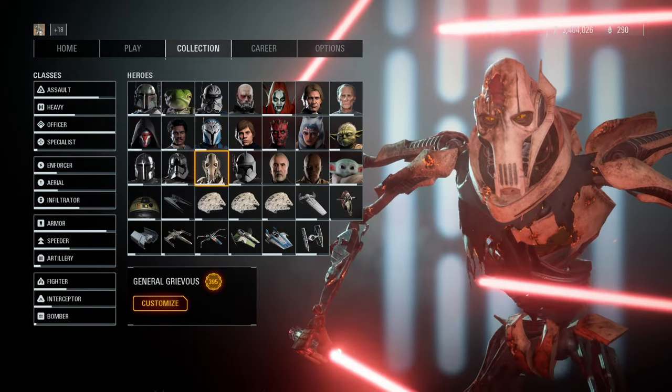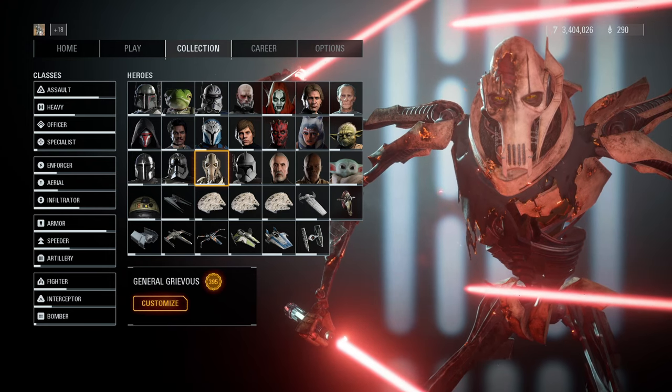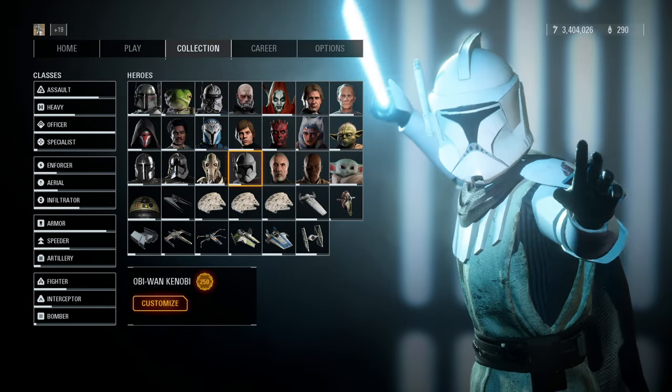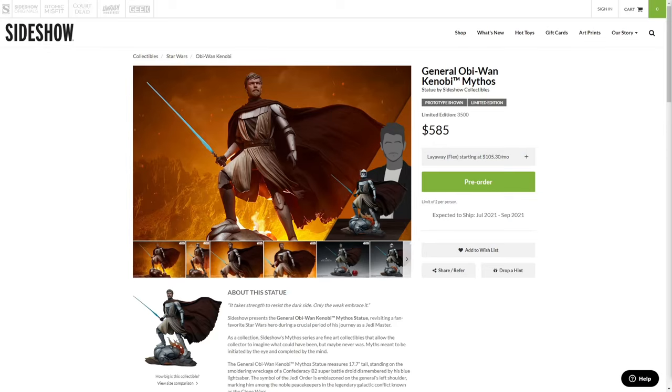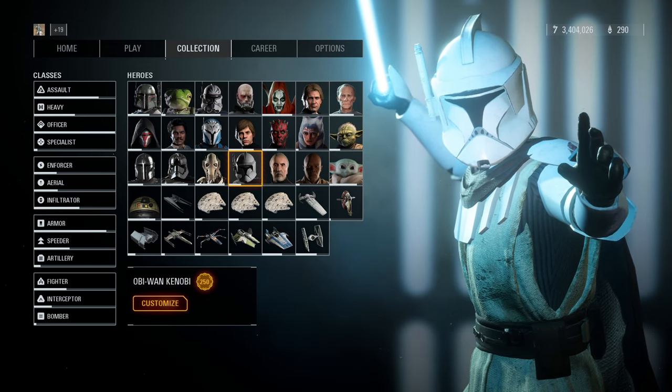The only thing I've done to Grievous is give him red lightsabers, which seems appropriate since it's canon now that lightsabers can either be corrupted or cleansed by the wielder. Mythic Kenobi is a strong contender for my most favorite skin. It's based on a Mythos statue that sells for well over $500. I'd love to have one someday, but this is a good holdover — one that I can actually play with, unlike the statue.